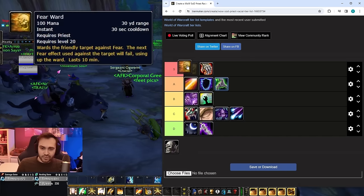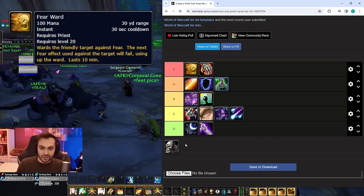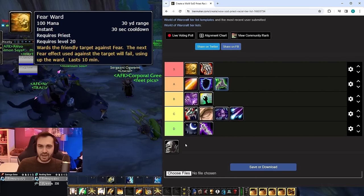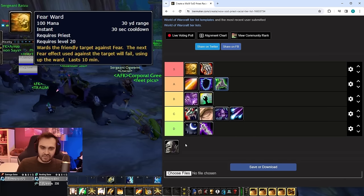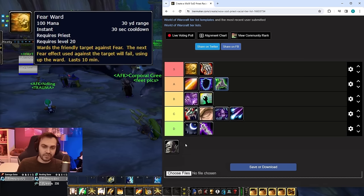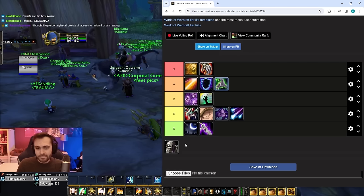Next up we've got Fear Ward, another dwarf racial, and this is why dwarves are generally considered so strong — three of their racials are in the top four, which is insane. Fear Ward has a 30-second cooldown, 10-minute duration, costs very little mana — around 100 — and you can buff as many people as you can during the 10 minutes if you use it on cooldown. Pre-popping this in Warsong can make your whole team basically immune to fear, especially with a couple of dwarf priests refreshing it constantly.